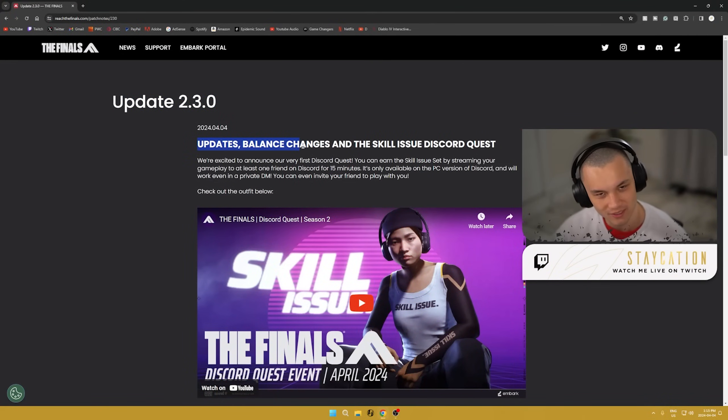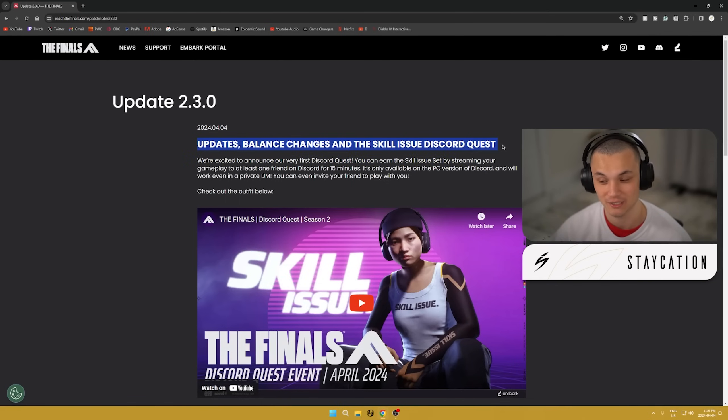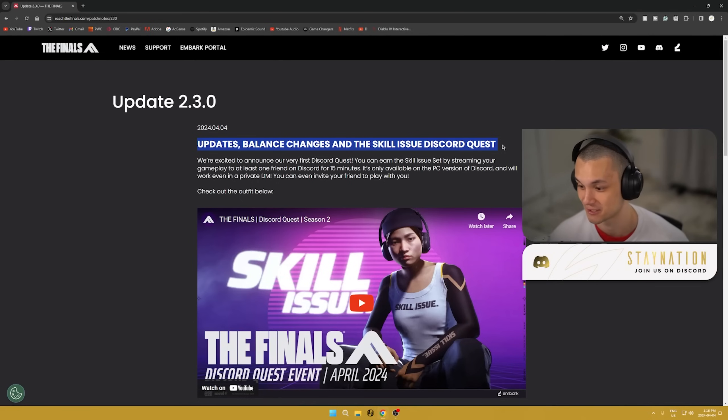We got balance changes and the Skill Issue Discord quest, which is actually really unique — we've never had anything like this before. It came out on April 2nd and it's pretty simple: all you gotta do is stream footage of The Finals to a friend in a server or a private call, and they just gotta watch for 15 minutes. As long as one person is watching, you get the entire set.